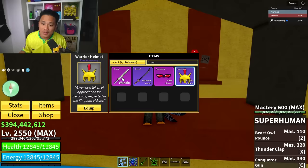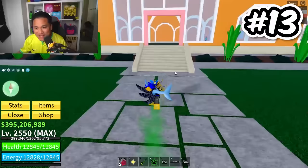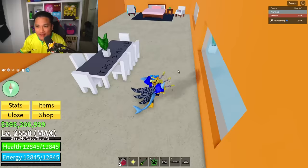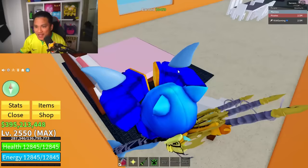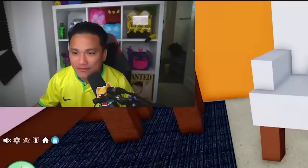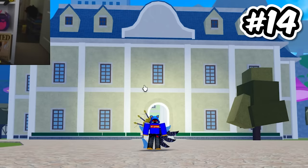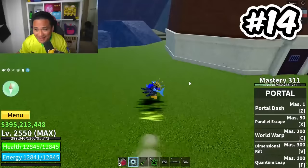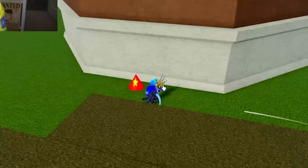Secret spot number 13: on this mansion right here, let's go inside. Right here you can get this chest. You can find the Brazilian cube on the table and a Thailand spear. This is just to show appreciation for the Brazil and Thailand players. Number 14 is going to be behind this mansion — there's a hidden cone.